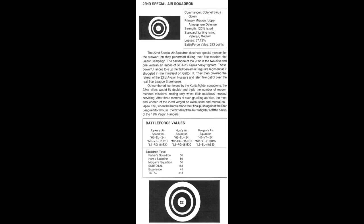The 22nd Special Air Squadron. Commander: Colonel Sirius Golan. Primary mission: Upper Atmosphere Defence. Strength 120% listed. Standard Fighting Rating: Veteran. Losses 37.12%. Battleforce Value 213 points. The 22nd deserves special mention for the stalwart job performed during the Galtor Campaign. The backbone is two elite and one veteran air lancers of STU-K5 Stuka heavy fighters. These powerful lancers tore up the 3rd Benjamin Regulars Regiment in the minefield on Galtor III, covered the retreat of the 33rd Avalon Hussars, and flew patrol over the real Star League storehouse. Outnumbered 4 to 1 by Curitan fighter squadrons, the 22nd pilots flew double and triple the number of recommended missions. After three months of gruelling attrition they verged on exhaustion, but still kept Curitan fighters off the backs of the 12th Vegan Rangers during the final push.